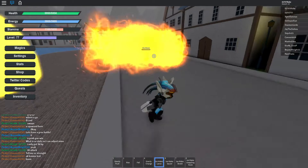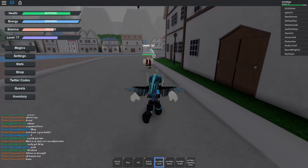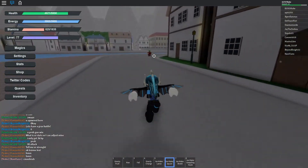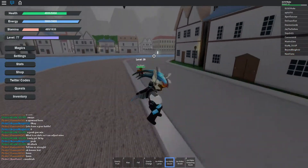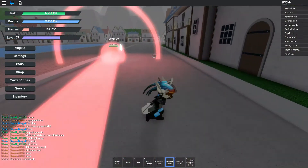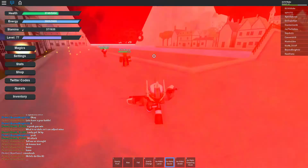It all depends on your level — it's pretty effective, no doubt. I do about 165 damage each hit. Ice Make Saucer spawns this little disc-like structure and it looks like it comes back — it attacks forward and then back.